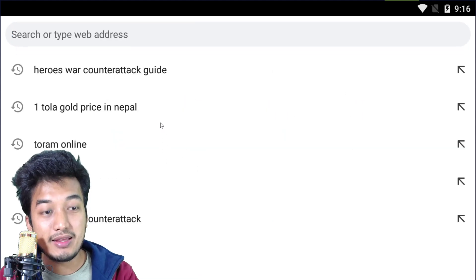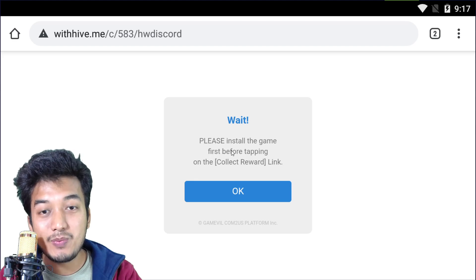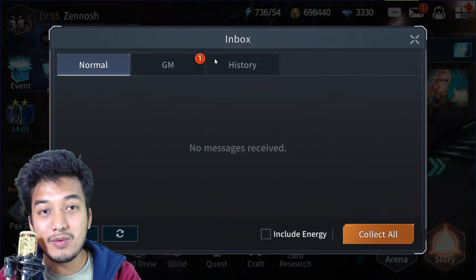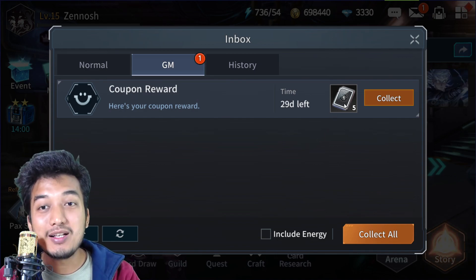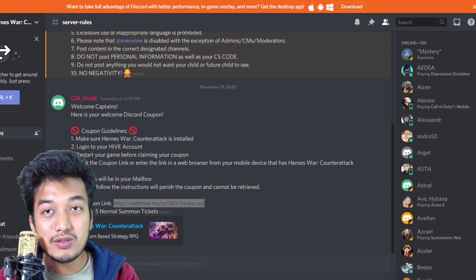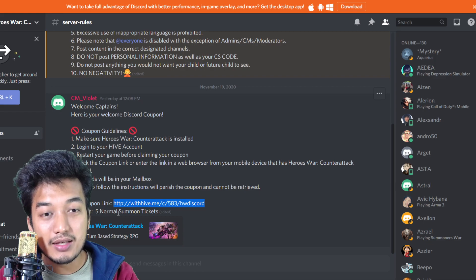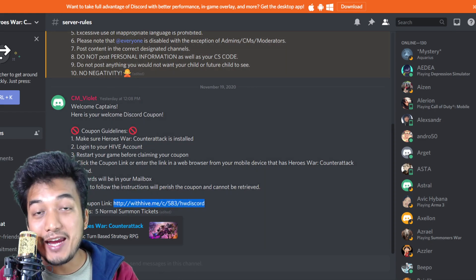I'm going to open Chrome on that device and type the link in there. Make sure to install the game before tapping. Now let's check out the mailbox — I actually managed to receive five normal summon tickets. On Reddit it also confirms that with this coupon code you get five normal summon tickets right away.